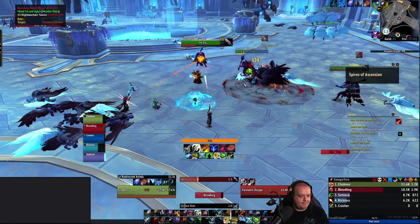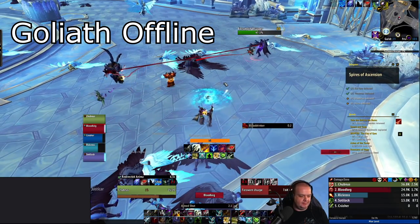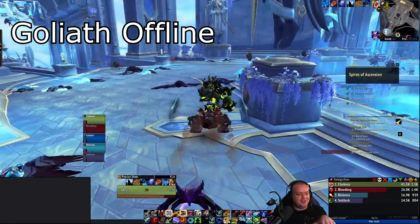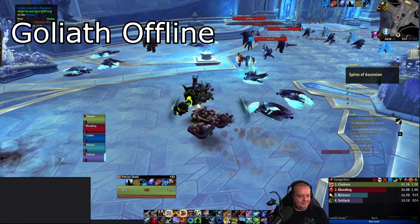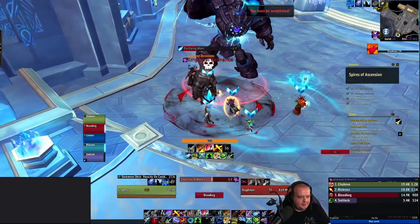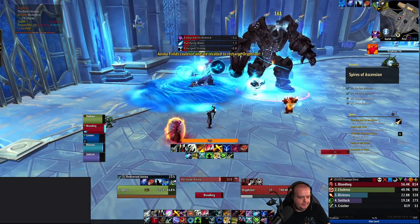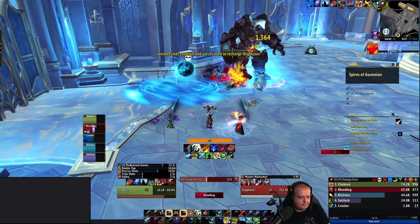Moving on to the Spires of Ascension, your first achievement is on the Goliath boss, the third boss. Clear all of the trash in the large room — the trash you usually skip. You'll find four deactivated robots in the corners of the room, and we only need three for the achievement. Drop the Empyrean Ordnance on top of a robot, and when the robot uses its full energy to recharge, it will activate these offline robots. You have 30 seconds to kill them before their energy depletes. Do this three times, then finish the boss.